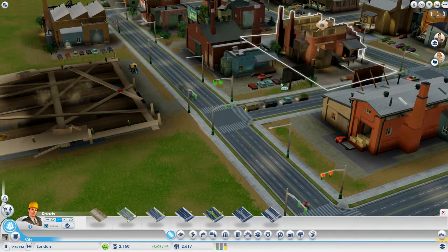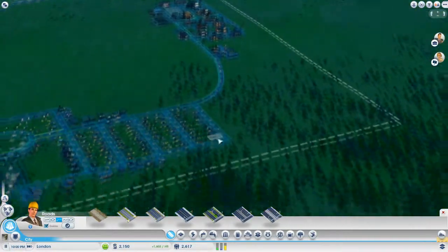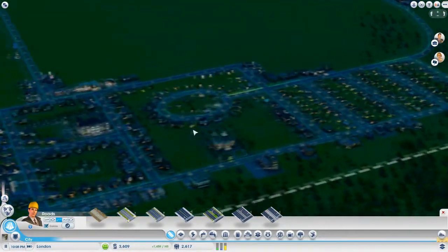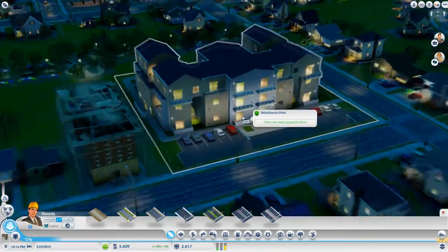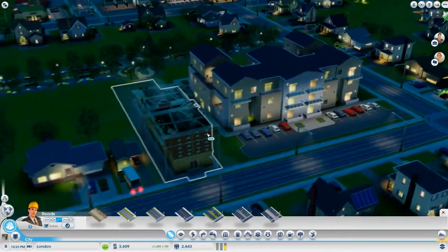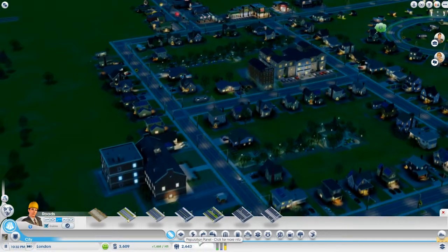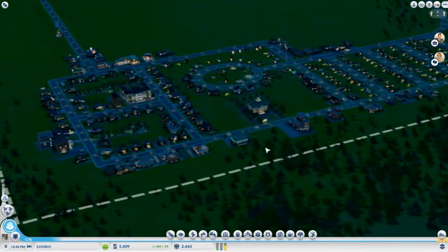Ship rate closed, still need workers. So a lot of places still need workers apparently. Hopefully when these people move in — which they have done — they'll actually fill some of the vacant jobs. Woodland Park — that looks really nice actually. We've got another one pumping up as well here. We've got 2,643 of them in the town at the moment, which is always nice to see.